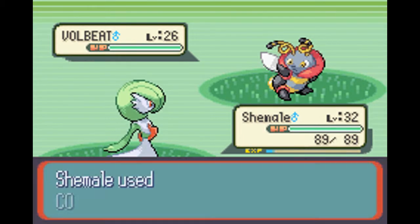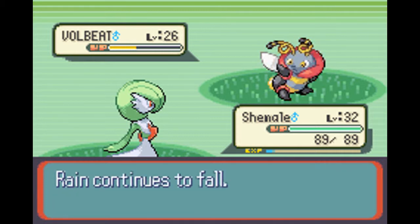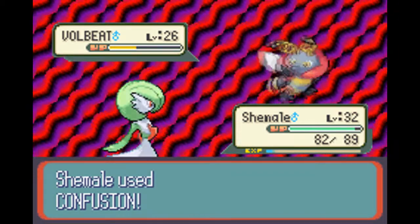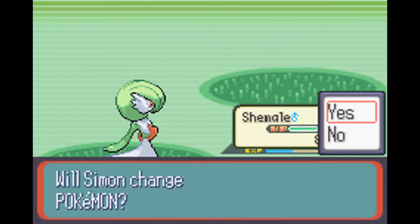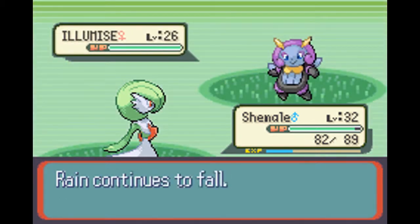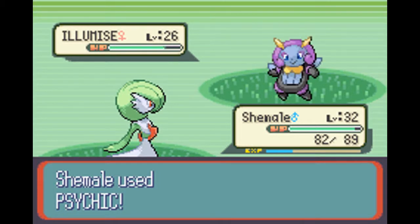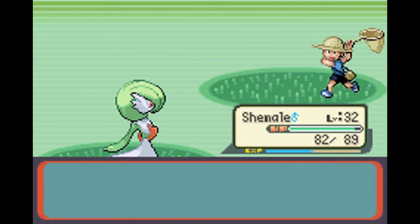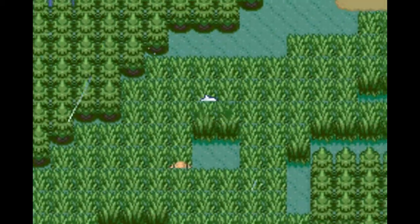So I'll have an HM slave that can use Fly and Flash. Rain continues to fall. I hate Beautifly and the Luvdisc. And here's a Luvdisc. That wasn't too bad. You're pretty strong, alright. Super Repel, nice. I'm not going to use it because I want to find the Tropius.